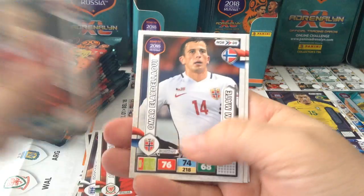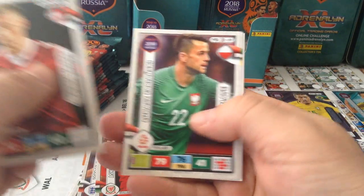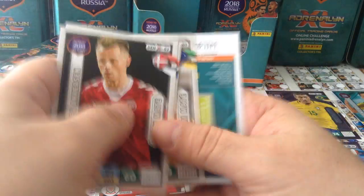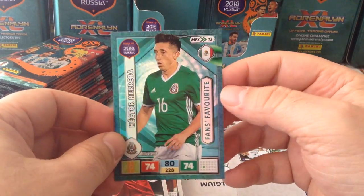Here's Ankussen Denmark, El Abdelawi Norway, Behrami Switzerland, Fabianski Poland, Sainsbury Australia, and a fans favourite — Hector Herrera for Mexico.